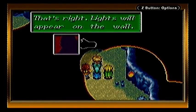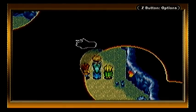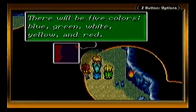The lights — that's right. This sounds weird. That's right, lights will appear on the wall. There will be five colours: blue, green, white, yellow, red.